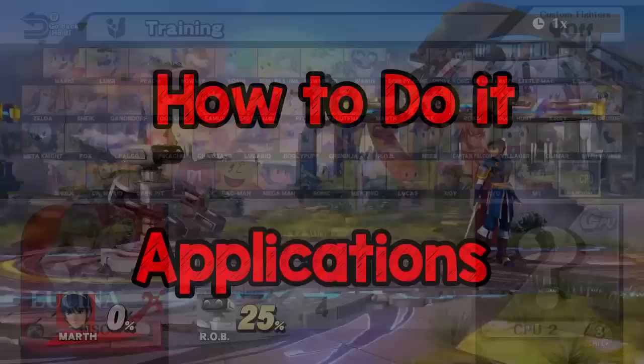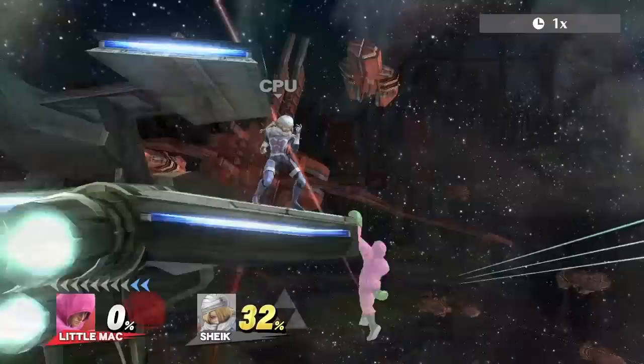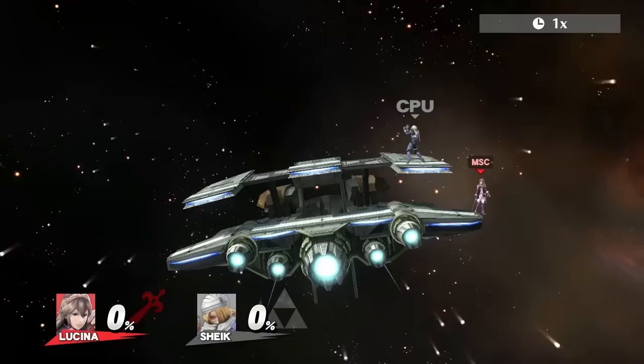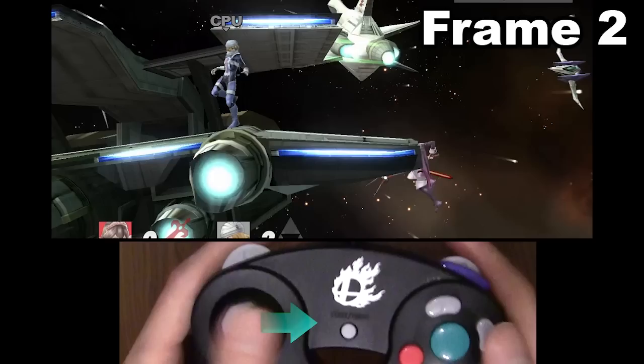I'll cover how to do it along with its applications. To start off, choose Lucina and go to Lylat. It works on other levels and with other characters too, but I highly recommend you start practicing on Lylat first, since it's much easier to perform here. What you need to do is wait for one side of the level to tilt up all the way, then grab the ledge. It can be either side as long as it's tilted up.